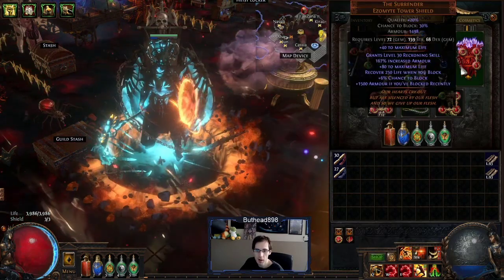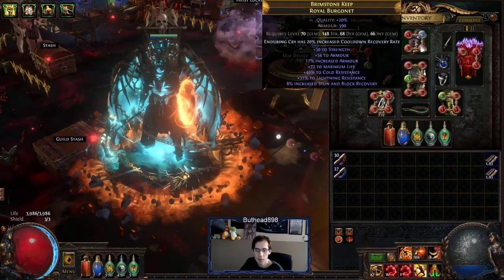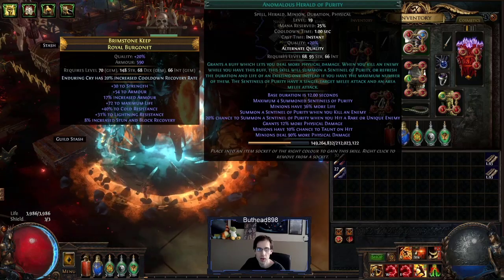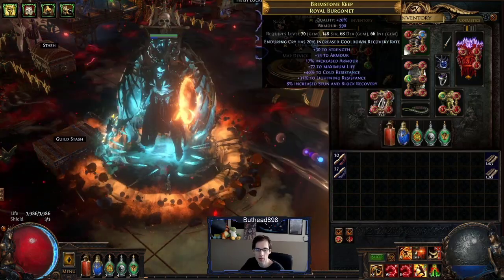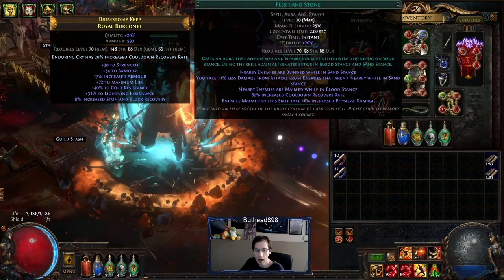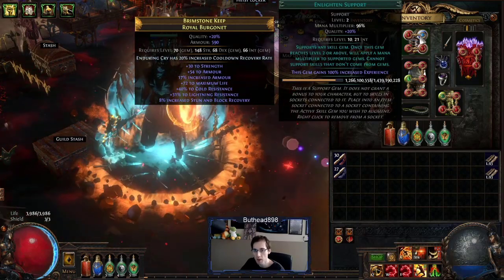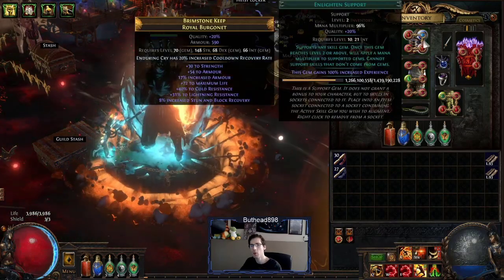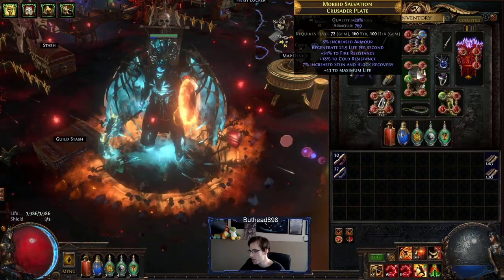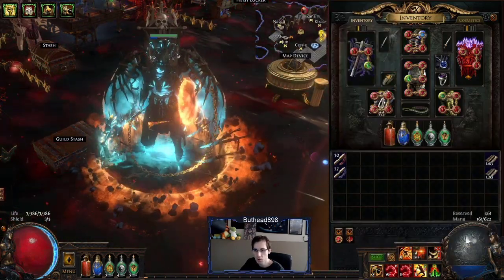The belt didn't change at all. The helmet is still the exact same — it just has Enlighten. I don't have level three Enlighten yet so I can't run Pride. That's why I'm running Herald of Purity for the taunt, and Maim and Flesh and Stone. If I had Pride, I'd put Pride in here instead of Flesh and Stone. I can't run Pride because it costs 50% mana reservation and you'd end up having no mana at level two Enlighten. You need about level three or four to do it — probably level four to be safe. Eventually with a minus 15 mana cost chest with explode, that'll probably be my end-game version of this build.